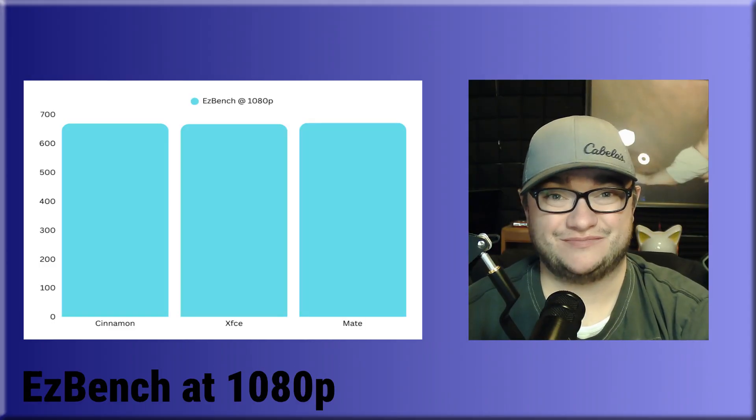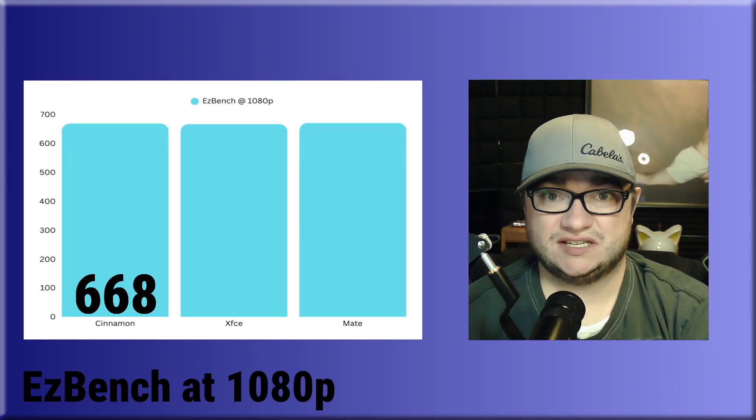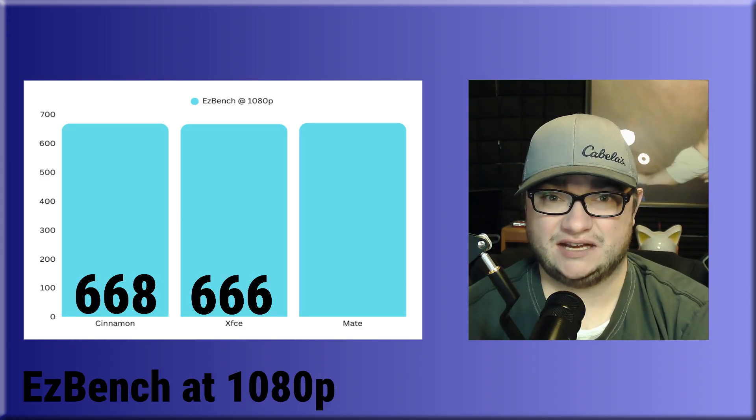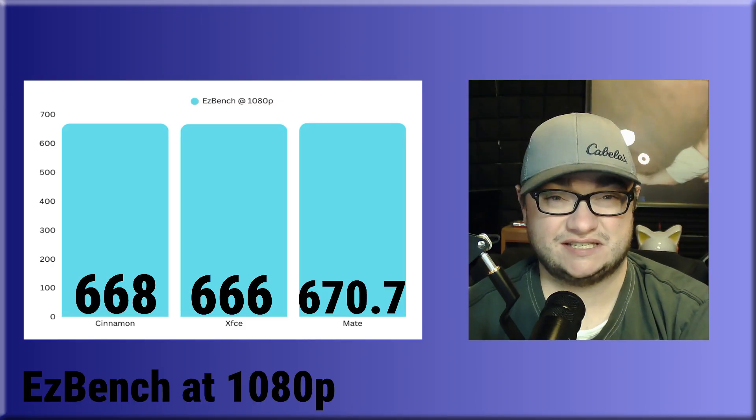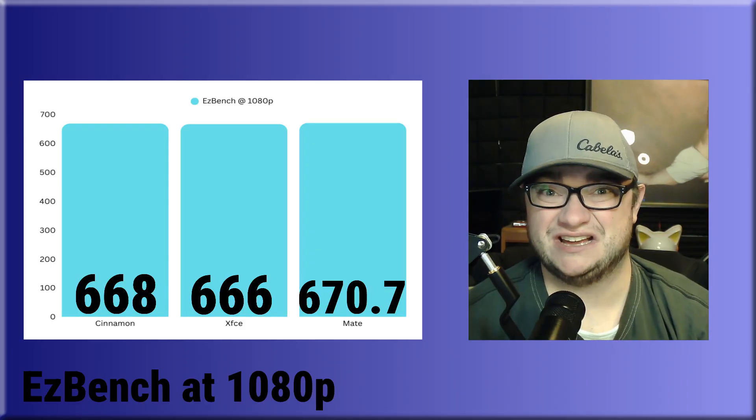In EasyBench, it's basically tied. Cinnamon had a score of 668, XFCE had a score of 666, and Mate had a score of 670.7, all after 6 passes. I'd say they're pretty much tied.